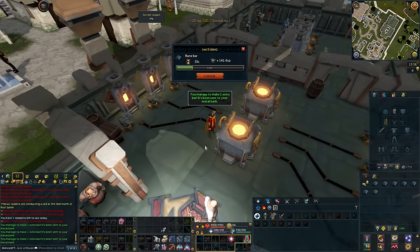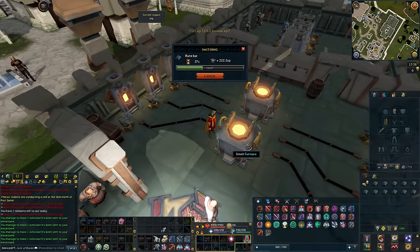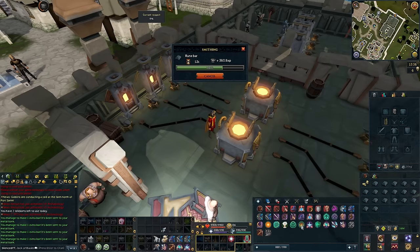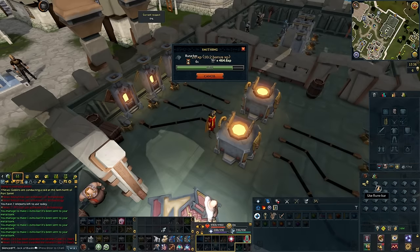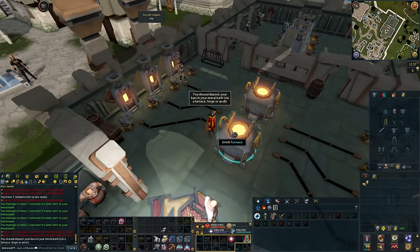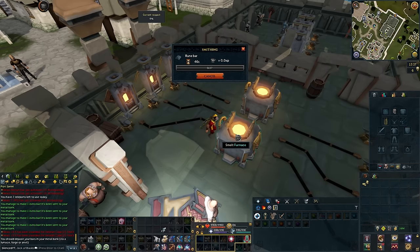If you are a member, you'll be able to make 3 mil per hour because you can use the superheat form curse. This will make it so you can smelt these a lot faster, meaning you'll be able to make 3,000 rune bars instead of 2,000 per hour. For a free-to-play player, it is pretty basic — you just need the ores, smelt the bars, deposit them into the metal bank, and start smelting more. It is an AFK method, but just not as AFK on a free-to-play world.